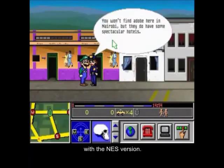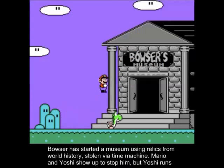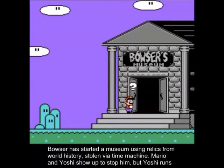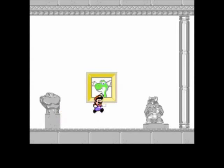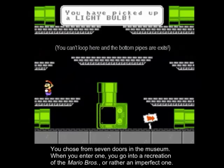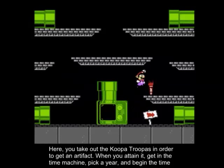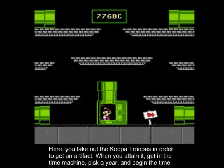Let's kick things off with the NES version. Bowser has started a museum using relics from world history, stolen via Time Machine. Mario and Yoshi show up to stop him, but Yoshi runs ahead and gets caught. Thus, Mario is given another objective. You choose from seven doors in the museum. When you enter one, you go into a recreation of Mario Bros — or rather, an imperfect one. Here, you take out the Koopa Troopas in order to get an artifact. When you attain it, get in the Time Machine, pick a year, and begin the time jump.